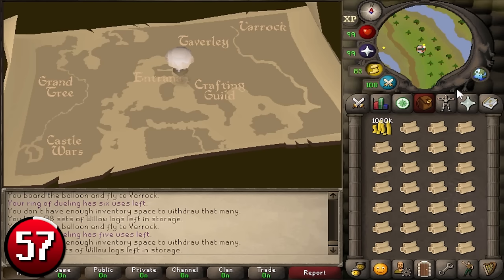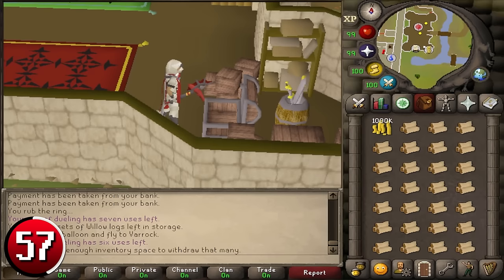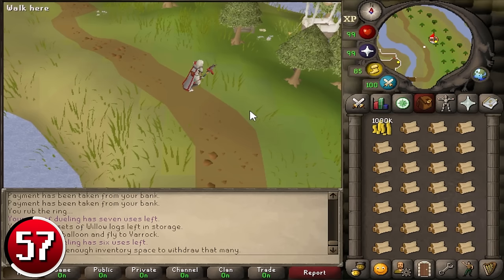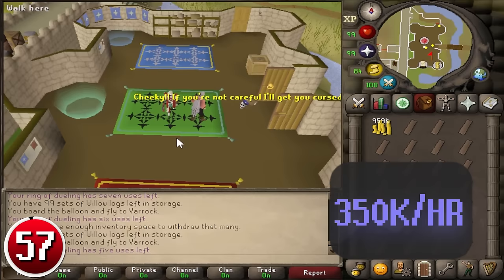Making Mahogany Planks at the sawmill is a decent way to make money. Each plank requires 1 mahogany log and 1,500 coins. The fastest way to the sawmill is through the balloon transport system, which requires completion of Enlightened Journey. Once you've unlocked the Varrock route (requiring 40 firemaking), fly to the Varrock Balloon — steps from the sawmill — for 1 willow log. Each balloon destination has a crate for storing up to 100 logs of each kind. Deposit at least 78 willow logs in the storage crate. Begin at Castle Wars, withdraw 27 mahogany logs and at least 40,500 coins, fly to Varrock, go to the sawmill operator, select buy plank and buy all under mahogany logs, teleport back with the Ring of Dueling, bank, and repeat for 350k per hour.